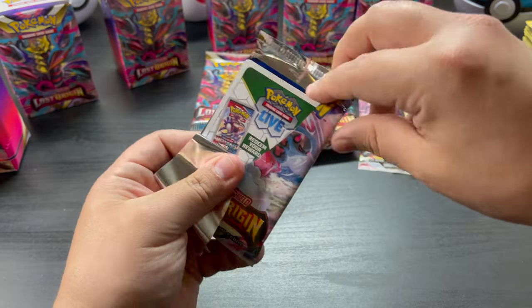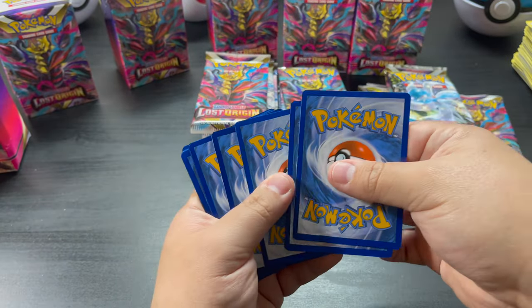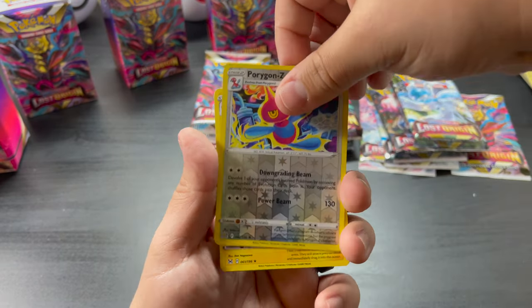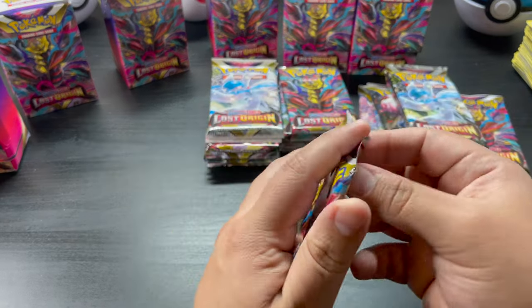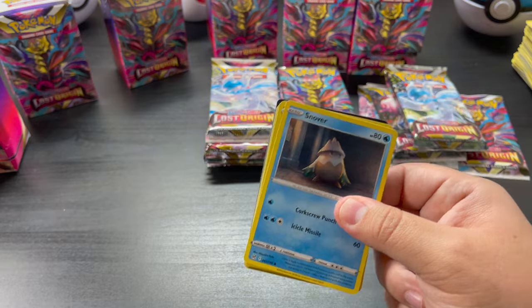Kokar — probably won't have any hit in this one. Do the same thing — one, two, three, four, five, six. Just to reveal it — boom, Porygon-Z reverse and the trolls. I'm just staring at that Giratina V-Star. Looks pretty, pretty nice.